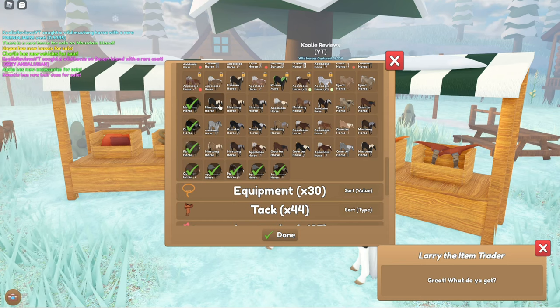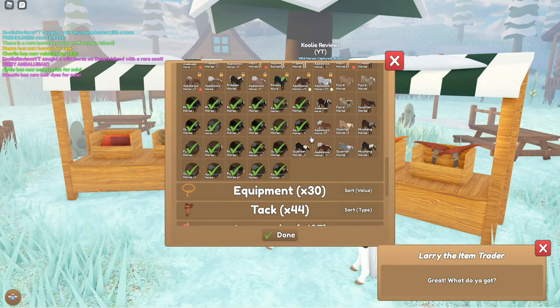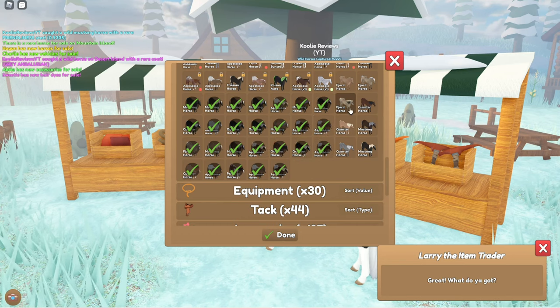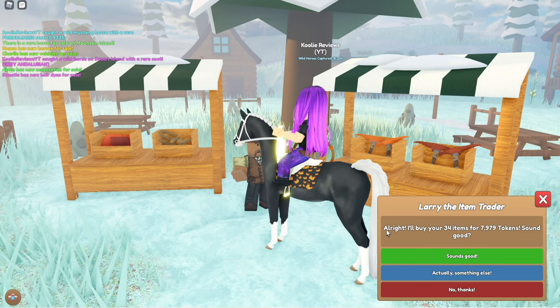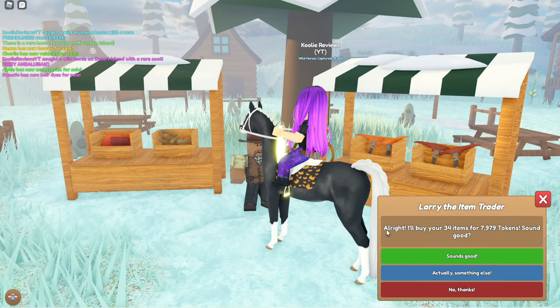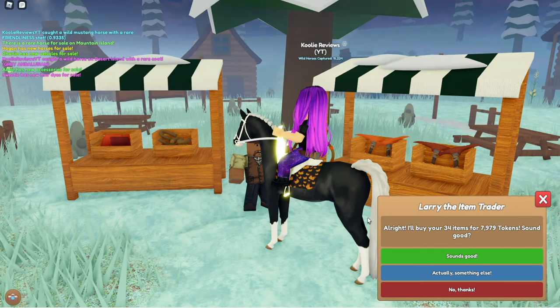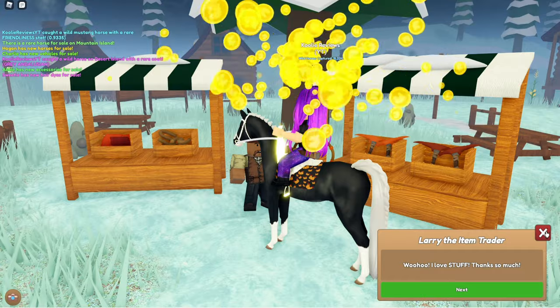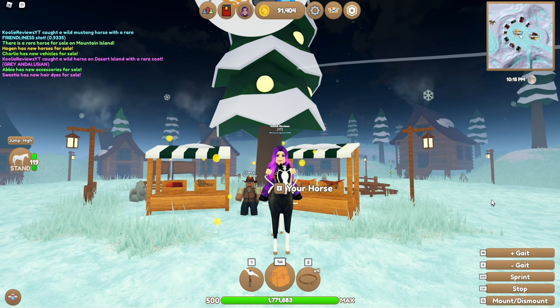The more space you have in your inventory, the more horses you can collect and sell at once. But it doesn't really matter — even if you only have 10 spaces, just capture 10 horses, sell them, and go capture more. For 34 horses I got 7,979 tokens — nearly 8,000 tokens for about 15 minutes of work. Not bad at all!